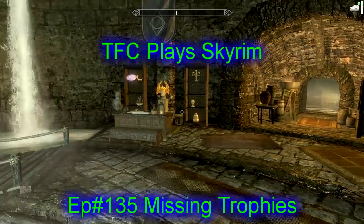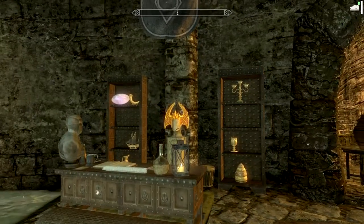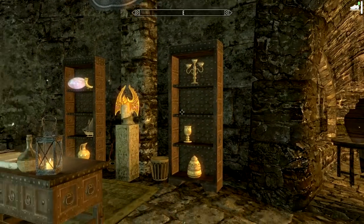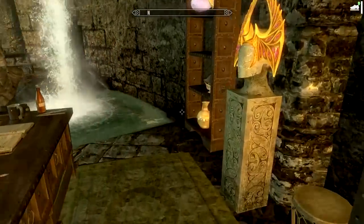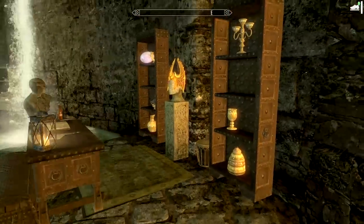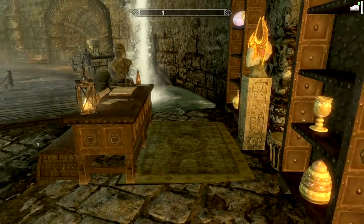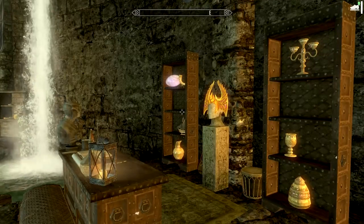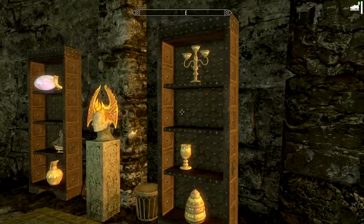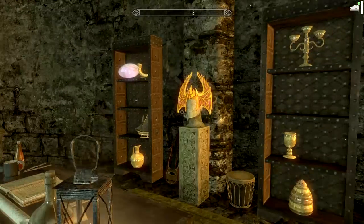Welcome back to Skyrim. Somebody pointed out recently that there were several things that should be on these shelves back here on account of various jobs being completed for the Thieves Guild. For example, the Golden Glow job — there's a queen bee statue you're supposed to get from Aringoth's room at Golden Glow Estate. When you do, you sell it to Delvin, and it's one of the trophies that appears on the shelf. It's not here.